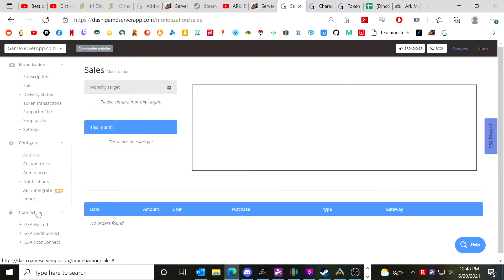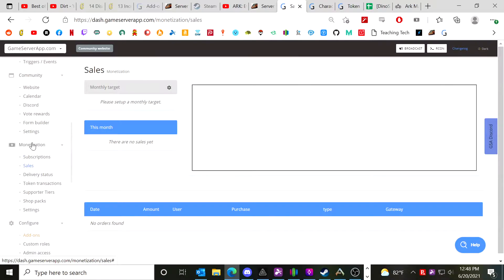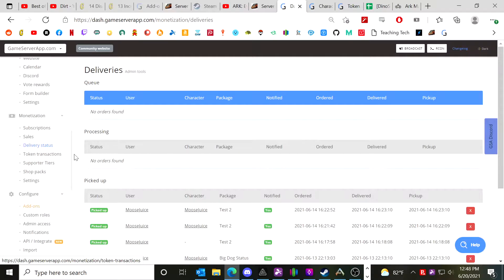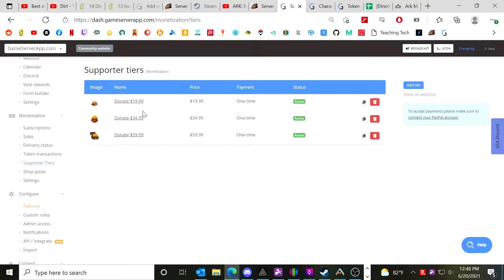Another way you can get tokens, if you choose, is to have subscriptions where your users send you five dollars a month or whatever you want to set up. That gives them support tiers where they can either have a monthly subscription or make a one-time token purchase. I personally would never do that — I'm not a pay-to-win kind of person. You could certainly do this in a non-pay-to-win way, but I just wanted to have fun with it, so I put some gem drop items into my drops.